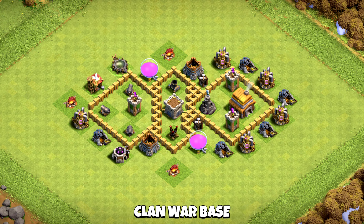Clan War League and Clan War Base — anti-ground. All the major defenses are placed inside, which makes it tougher to break through.